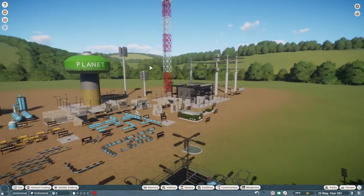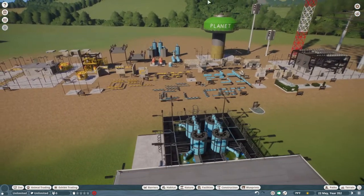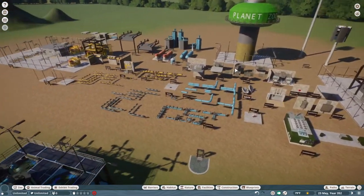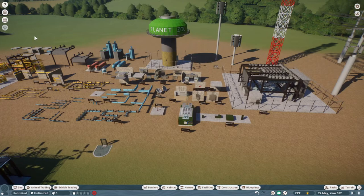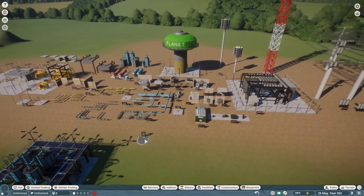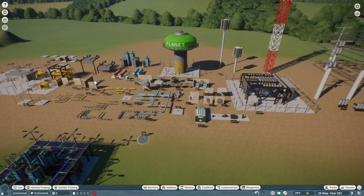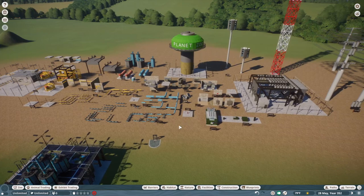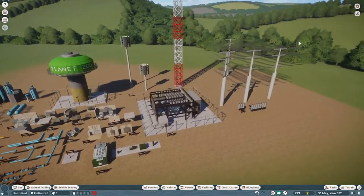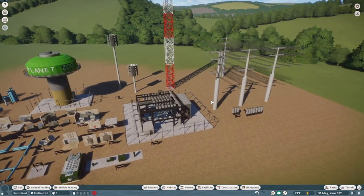To give you a heads up, this is a very large blueprint. So what I actually plan on doing is I'm going to release one large blueprint and then I will be releasing several smaller versions of it, so you don't have to place all this down in your zoo in one big shot. Without further ado, we're going to dive right into it and show you exactly what's included in this beautiful Utility Mega Pack.